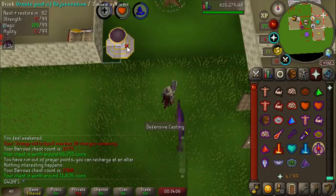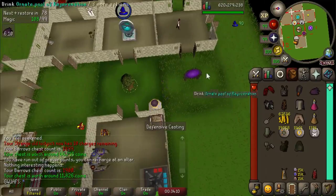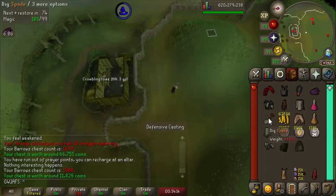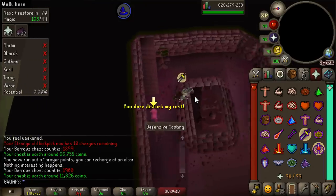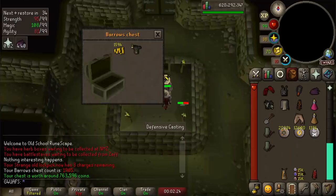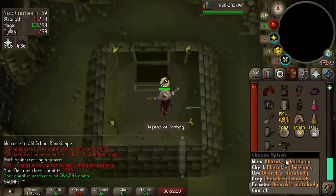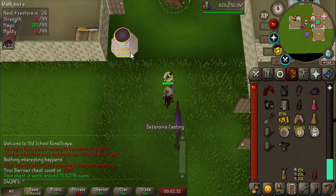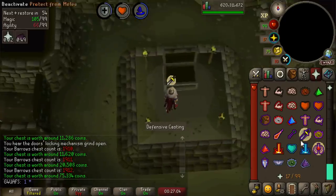There is 1,900 barrows chests, quickly approaching that beautiful 2,000. Maybe we just finish off 2,000 now — it's only going to be like five hours of barrows. I know to some people five hours of barrows sounds like an absolutely miserable time, but I can assure you it's a miserable time for me too. First chest of the day — the Dharok's plate body worth over 700,000! And another Ahrim's Hood to add to our collection.